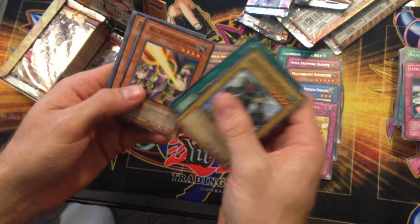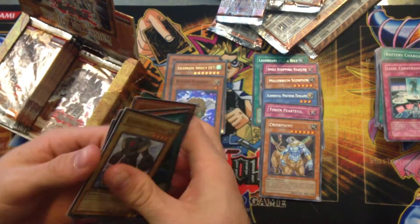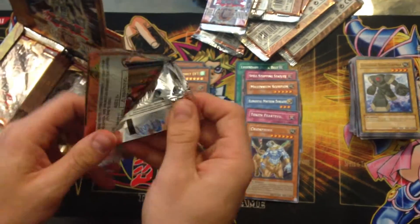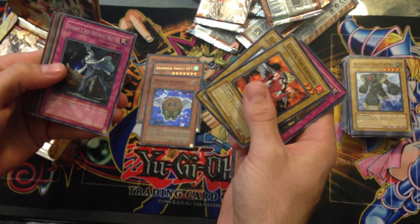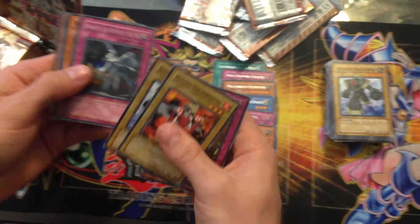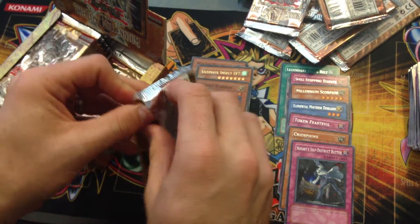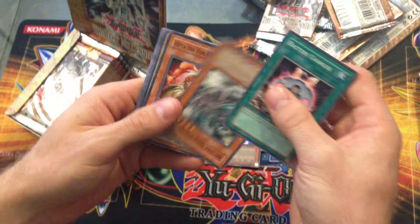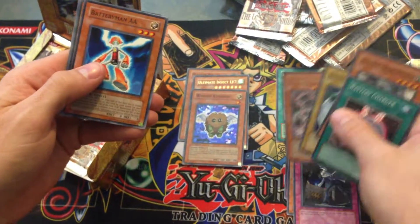Got a lot of these - Clayman, Cryosphinx, another King of the Skull Servants. This set was good - of course Brain Control, that's a card that will probably forever be banned. It's too damn good. Kozaki's Self-Destruct Button - that's the scientist from Magical Scientist. There's an upside-down card, that's always fun. Ancient Gear Soldier.